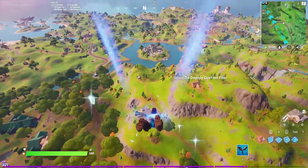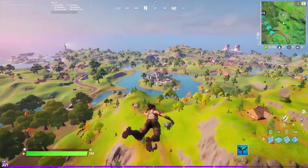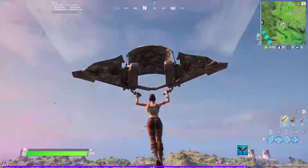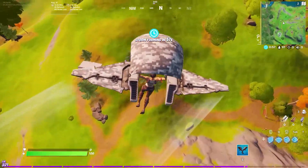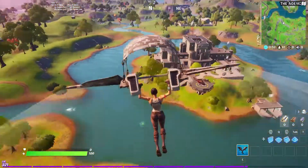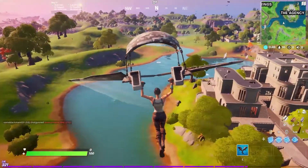It doesn't really seem like they put a lot of effort into this one — it's just kind of a filler cosmetic. The arctic one looks really basic; I like the green camo one a little more. This one just looks so plain. It looked a lot more bright and shiny in the lobby than it does in game — maybe it's just the lighting.